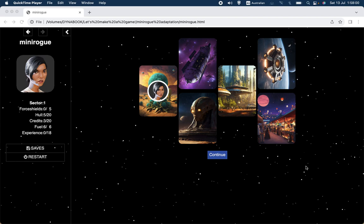Welcome back to Let's Make a Game, a channel about making computer role-playing games using the free program Twine and the Sugarcube format for Twine. In this video, I would like to show you the progress that I've made in the Mini Rogue adaptation that we've been looking at over the last few videos. This isn't going to involve any new commands or even really any new concepts — it's just an example of how you can apply the things that we've talked about in previous videos to a specific problem.